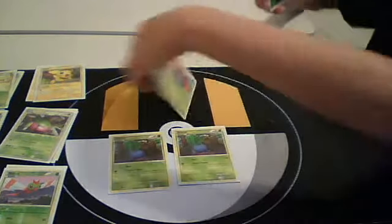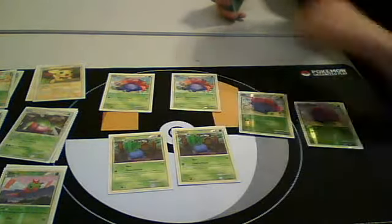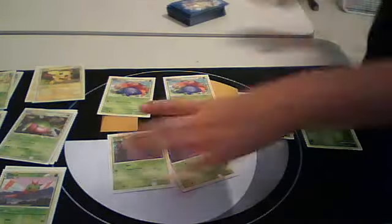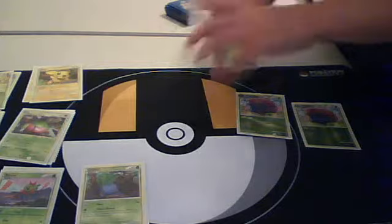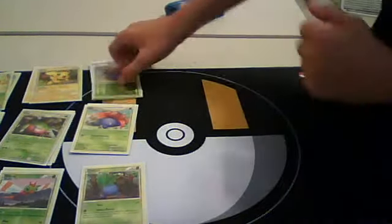I run a 2-2-2 Vileplume line: 2 Oddish, 2 Gloom, 2 Vileplume. Vileplume is nice because the trainer lock affects you and your opponent, so no more Switch, Rare Candy, Reversals — none of that annoying stuff. After you play Vileplume everything goes pretty smooth because this deck doesn't play very many trainers.